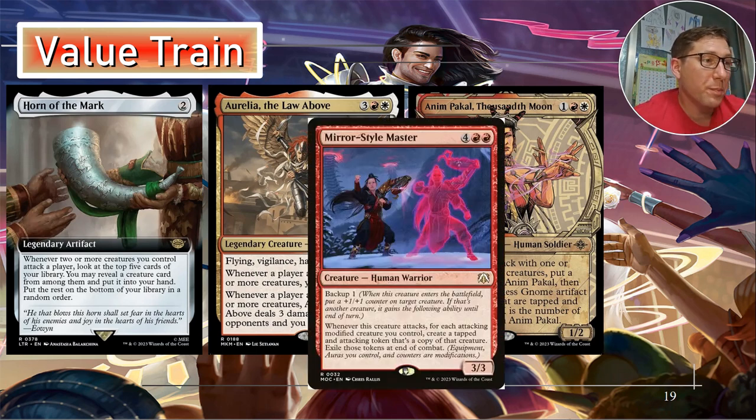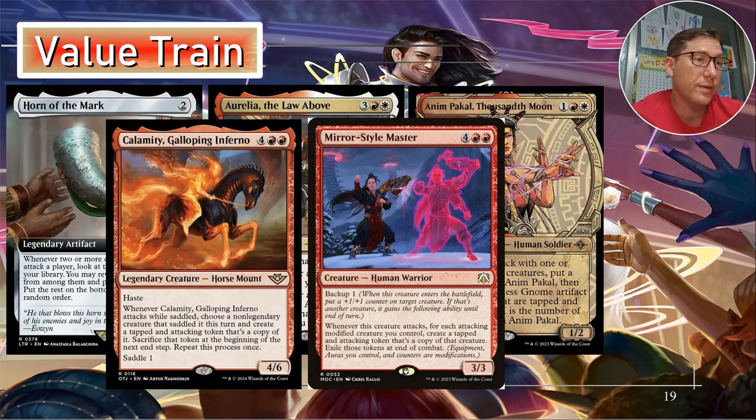Mirror-Style Master we talked about — for each attacking modified creature you control, it makes a copy, but those creatures do have to attack. Calamity, Galloping Inferno — four green green for a 4/6. Shadowfax can immediately cheat in a four-power creature once he has any bonus. Has haste, and he's a horse so he already gets haste from Shadowfax.